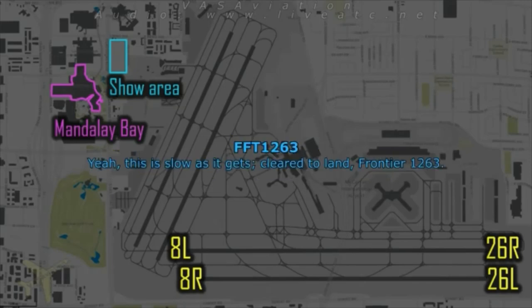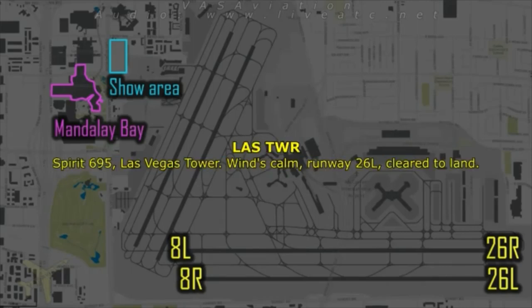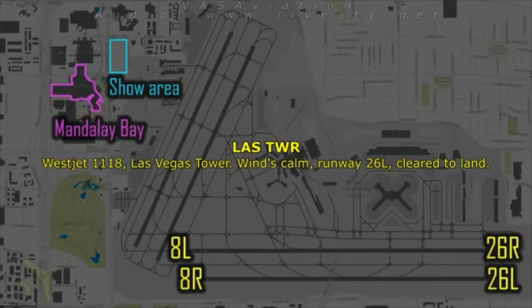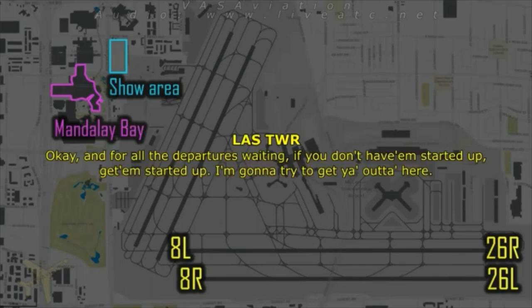Clear to land, runway 26 left. Target is WingSpan 695, visual 695. Target is WestJet 1118. WestJet 1118. For all the departures waiting — if you don't have engines started, get them started. I'm going to try to get you out of here.